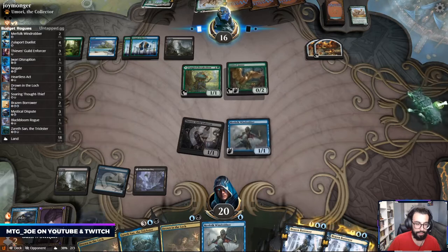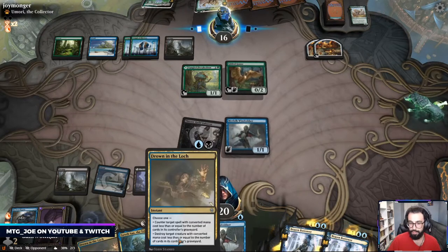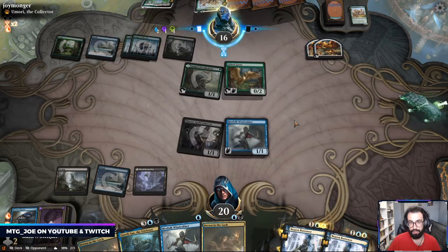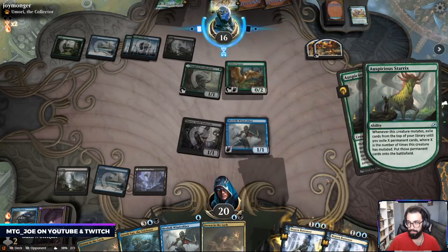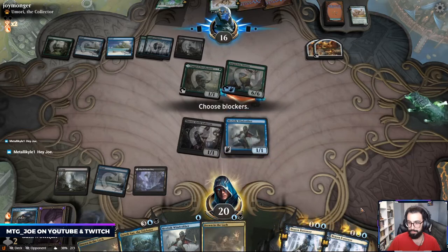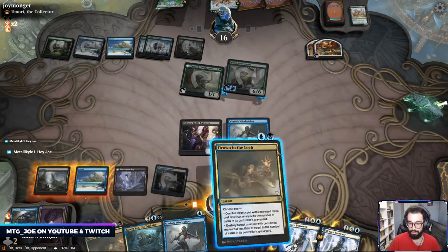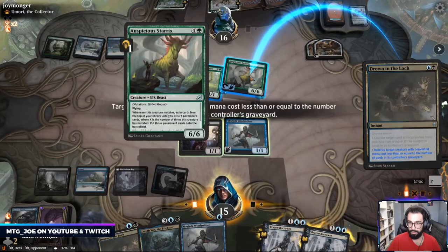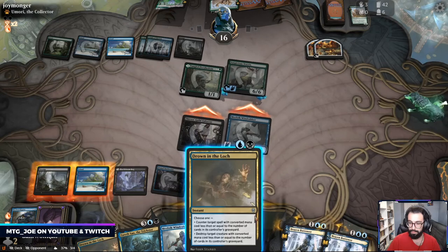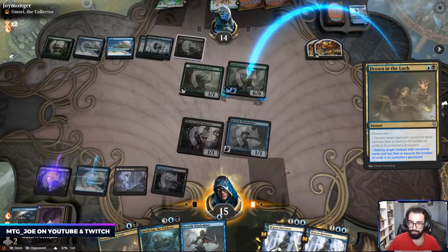Decent amount of lands still in our deck. Six mana also makes Drown in the Loch a lot more useful as a kill spell. They could go Sterrix here. Just get a land. Nullox. We can't trigger it anyway this turn, so we'll just kill this.